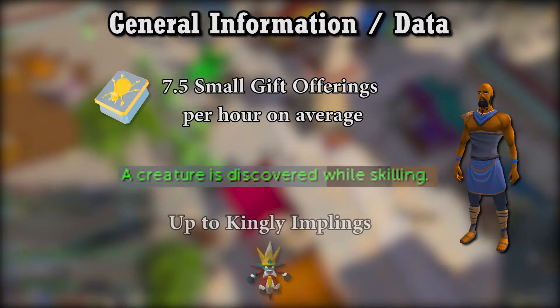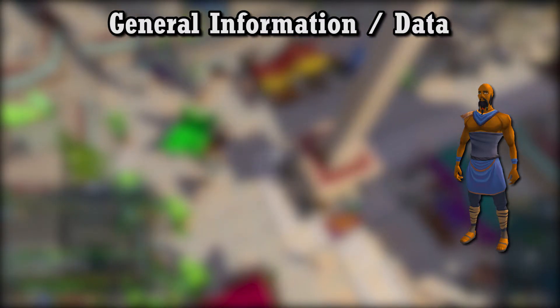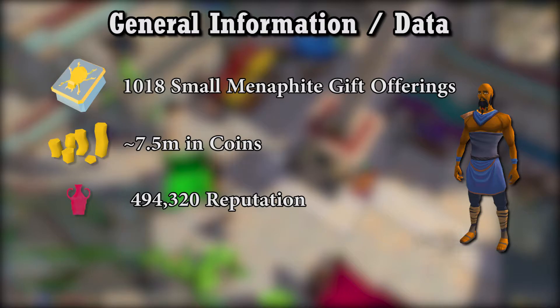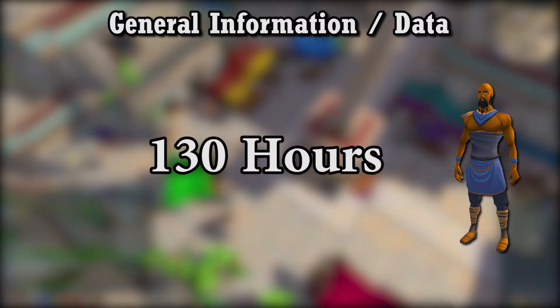While pickpocketing, you can also cause implings to spawn, but most of them are low level. While getting a thousand small gift offerings, I gained about 7.5 million in coins, over 490,000 faction reputation, 7.9 million Thieving experience, and about a dozen dragon and kingly implings. It took me roughly 130 hours of pickpocketing to get all thousand plus of them.